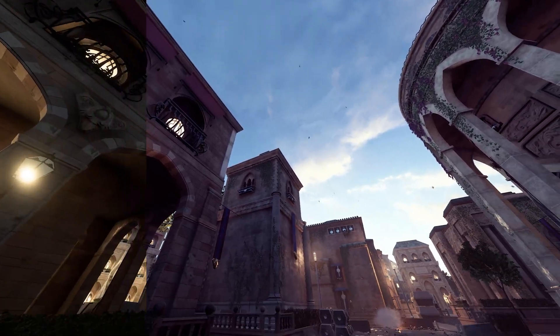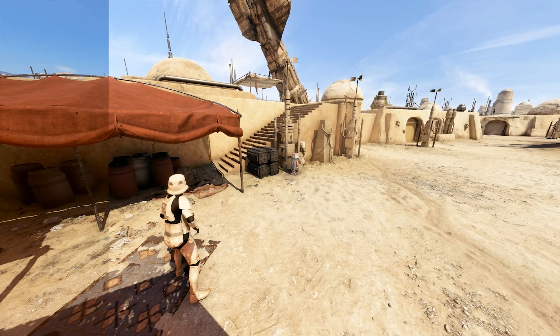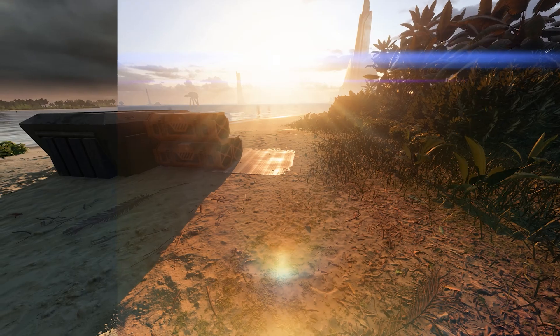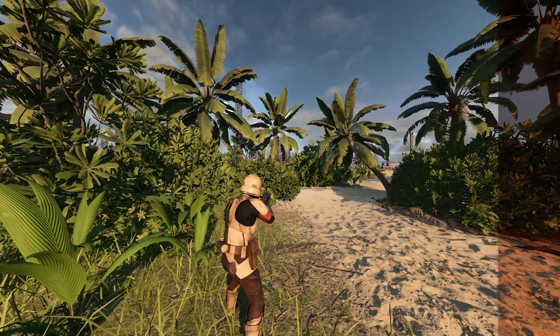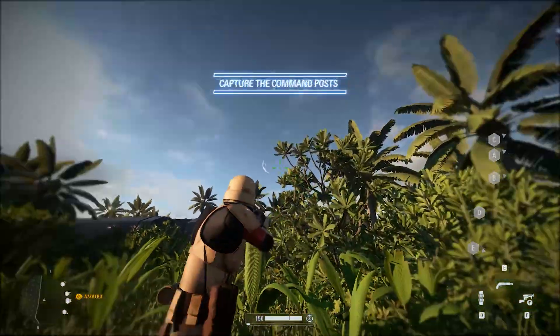There is improved lighting and volumetric lights, new skyboxes, improved ambient occlusion and screen space reflections, some improved visual effects and bloom, plus brand new sky elements such as the suns and moons and even objects like the Death Star on Scarif.